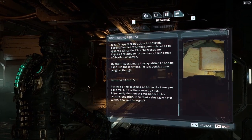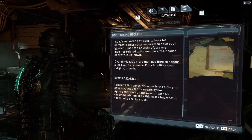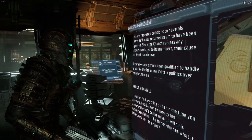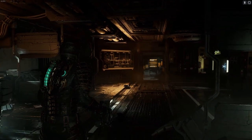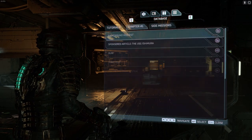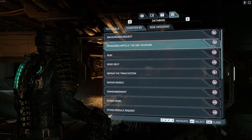A little bit one-sided, don't you think? That report — Kendra has no information available. Hmm, Kendra, if that is your real name. Very sus. I like what they've done here — they've really flushed out Isaac's background and tied him heavily into the Church of Unitology straight off the bat, which is really cool.